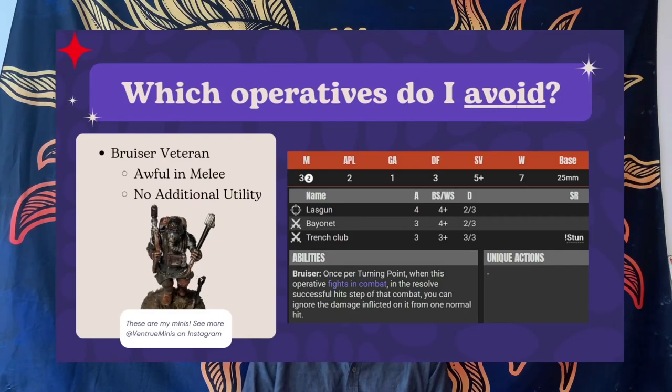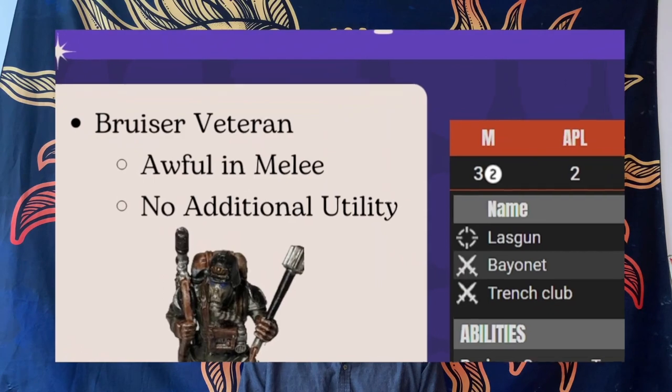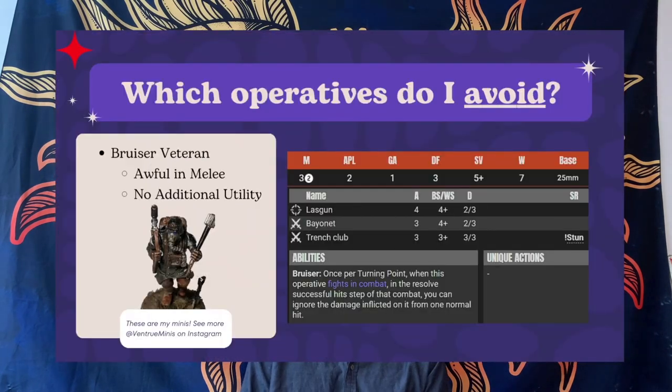As for the operatives I avoid, firstly the bruiser, who is just awful. He's a melee guardsman — and as we said, the weakness of the team is bad melee. The solution is not to use bad melee. The bruiser has a three-up, three-attack, three-three stun baton. Not really doing anything. Not even going to kill a guardsman: even a crit and a hit — above average — is only six damage. A guardsman has seven wounds.